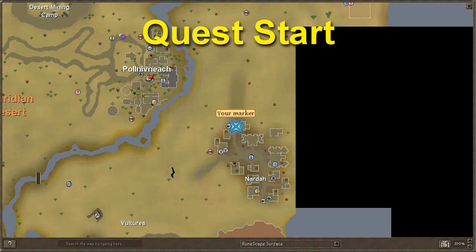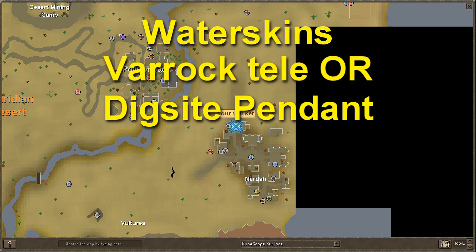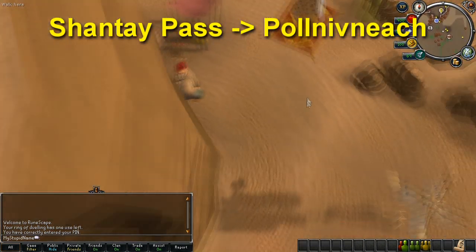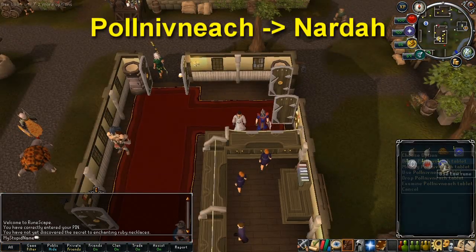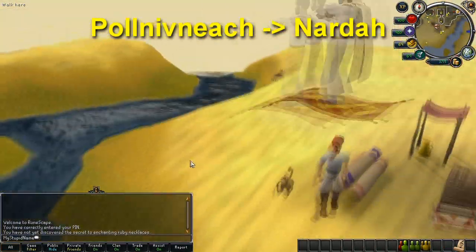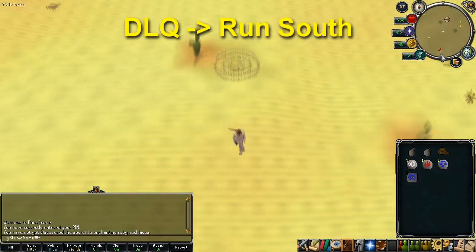To start the quest, head to Nardah in the south-eastern desert. Bring some water skins, a Varrock teleport or a dig site pendant, and some rope. To get to Nardah, you can purchase a carpet ride from Shanty Pass to Pollnivneach, or if you've completed A Love Story, use a house teleport tablet to Pollnivneach then run south and purchase a carpet ride to Nardah. Or you can use the fairy ring code DLQ and run south until you get to Nardah.